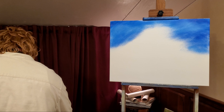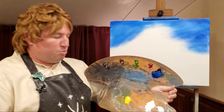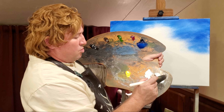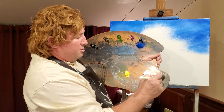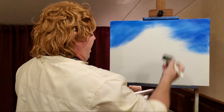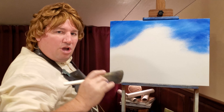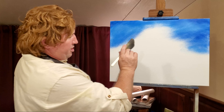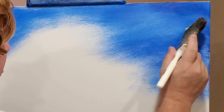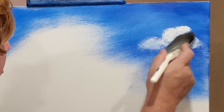Now we're going to come back to a clean dry two-inch brush and we're going to put a few clouds in, just a few. So we just take the corner of the brush, load it up with some Titanium White, and we just bring it in. You can see you don't have your blue mixed all the way down — it's not one flat color. You can see where the clouds would be, so you'll just stick them in and blend those right in.